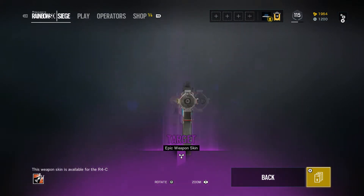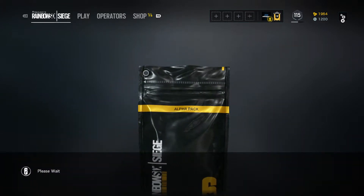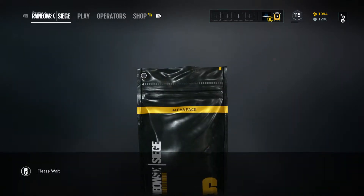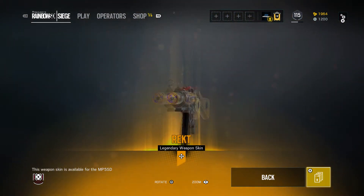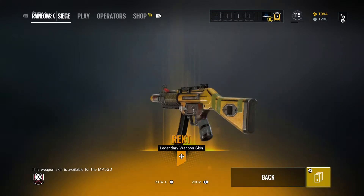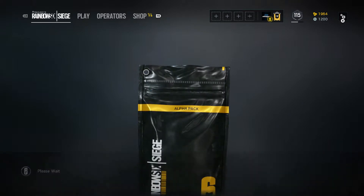Oh, you hate to open it as well — Targets, epic weapon skin for Ash. That looks pretty good. Ooh, here we go — legendary weapon skin! Did I say Wrecked on it? Oh yeah, alright, I'm gonna use that. I'm gonna be using Echo a lot more from now on. I like that.